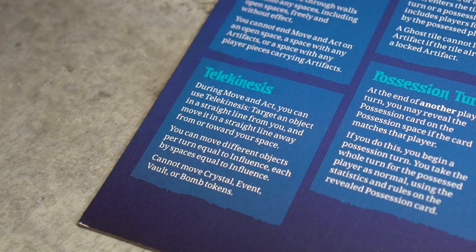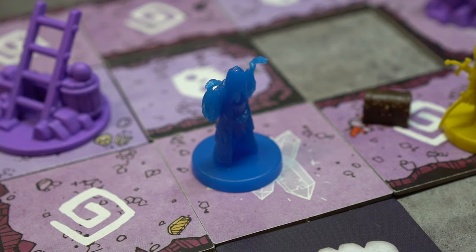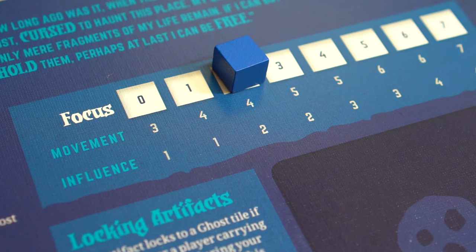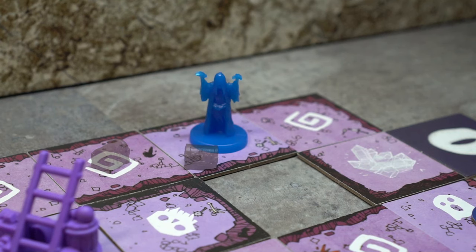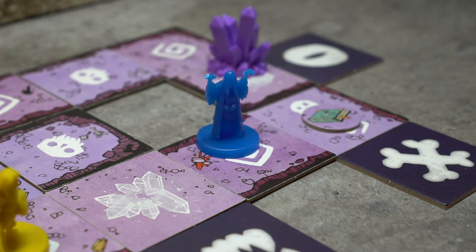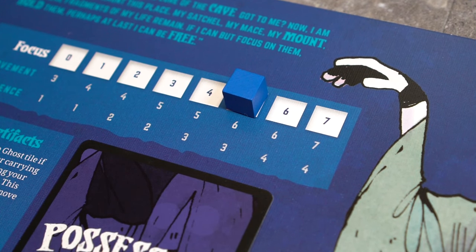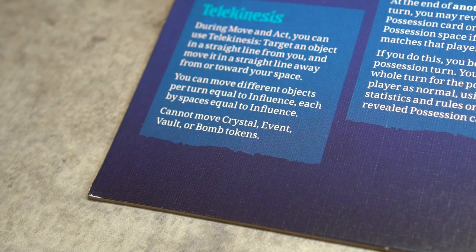During this phase, she may use telekinesis to move an object. Objects are tokens or other player pieces. These objects must be orthogonal to the ghost in order to be moved — visibility does not matter. She may move an object in a straight line away from, toward, or onto her own space. The ghost's influence determines the number of different objects she can move per turn, and also the total number of spaces she can move each object per turn. She can split up this total movement throughout her turn as long as it does not exceed her influence. A non-locked artifact can be moved into dark or lit tiles and into spaces that hold other player pieces. It can also move into the ghost's space, but cannot end this phase in the same space as the ghost. The non-locked artifact can also be moved through a wall as long as the ghost has 3 or more influence and has not yet moved it during the turn. Once moved through a wall, it cannot move further during the same turn. Crystals, events, vaults, and bomb tokens cannot be moved through telekinesis.